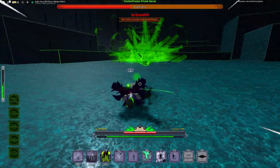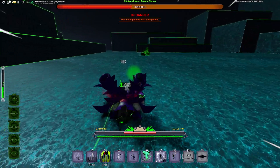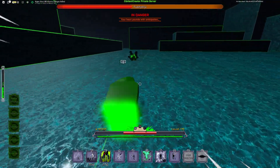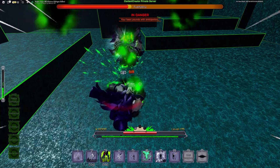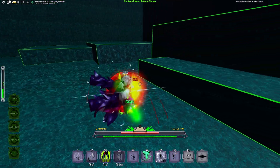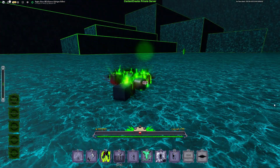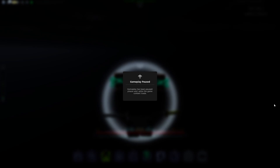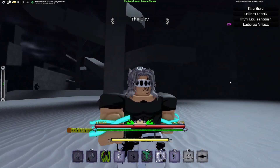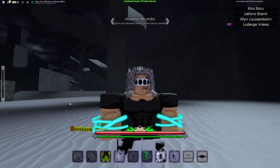You can't dodge out of the ult if you know it's coming and you're really close to him when he activates it — it's impossible to dodge because you're stuck in the moment he activates it. And then I died and burned up too. Well, that was the showcase! Thank you for watching, hope you liked it. If you have any questions let me know in the comments — I'll see you all in a later video.